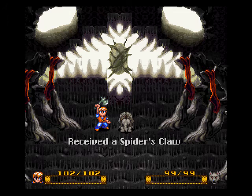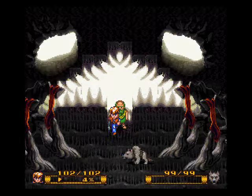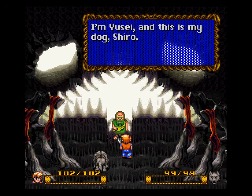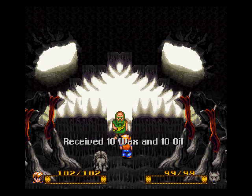And how do you like that? We got a new weapon — we got the spider's claw. I know spiders had claws... they don't. And that is Strongheart, a billion order of alchemists. Such alchemy, and it's based upon the monster. That's pretty nice. Ten wax and ten oil — very good.